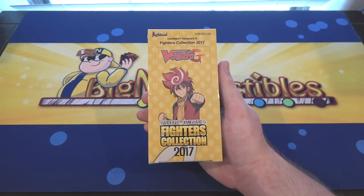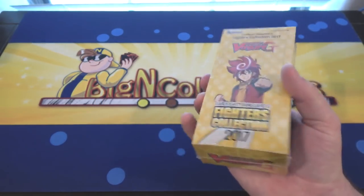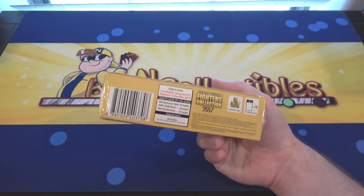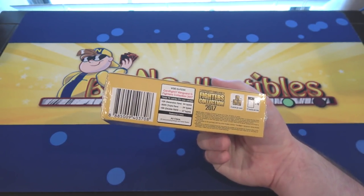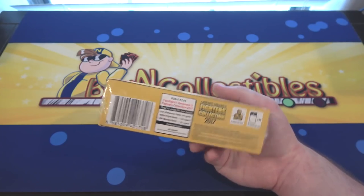It's the next Fighters Collection, so that means there's going to be a ton of holos in this. Here's what the side of it looks like, two of the different characters on it. You're getting double rares, triple rares, and even generation rares — you have a chance for those. Ten packs per box and three cards per pack. Everything's holographic. So let's open this up, see what we get.